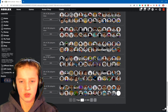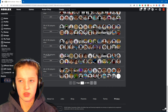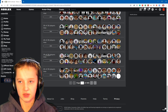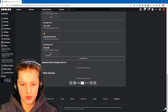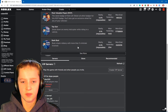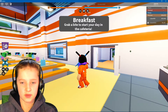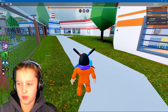First off, you want to do this either in a VIP server, or if you don't have enough Robux for a VIP server, you can use Roblox Plus. As you can see here, Roblox Plus lets you keep scrolling down to find a small server to join — basically free VIP servers. I am going to be using a VIP server for this video, but you don't need one if you use the Roblox Plus method.